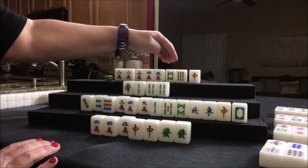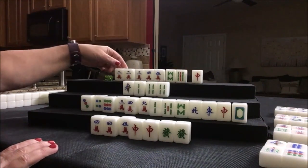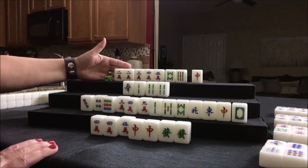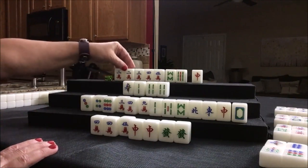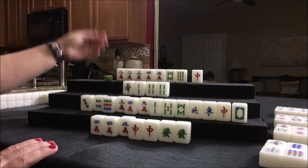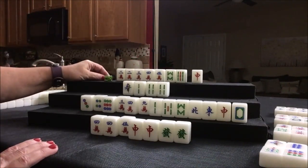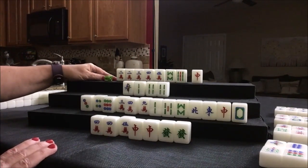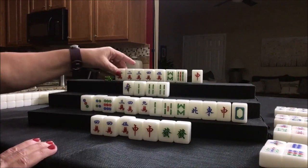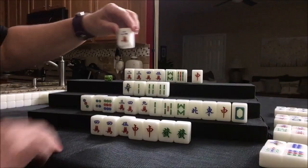And we need to chow here. Because if we get rid of this red dragon, we'll have no honors — that's a scoring element. Chicken hand can have no value. We have to sacrifice something. We could do two, three, four and get rid of two, five. I think both of these have been discarded — threes are out, two's out, five crack is out. Either way, I don't think anybody wants them. So let's just discard two crack.